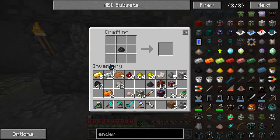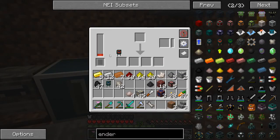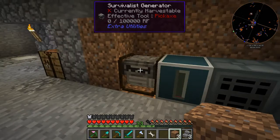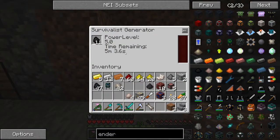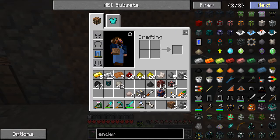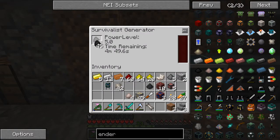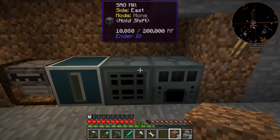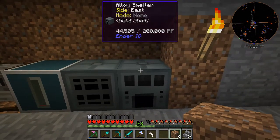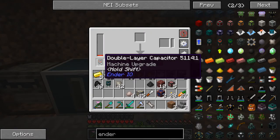I'll go ahead and repeat the process right here for my other one. Now this is not producing enough energy, so we're going to end up solving that issue soon. I think this will work — it will charge up. This holds a million RF, these only take 200,000 RF. They don't use that much whenever they work. They'll use a little more now that I have the capacitors, making them run faster.